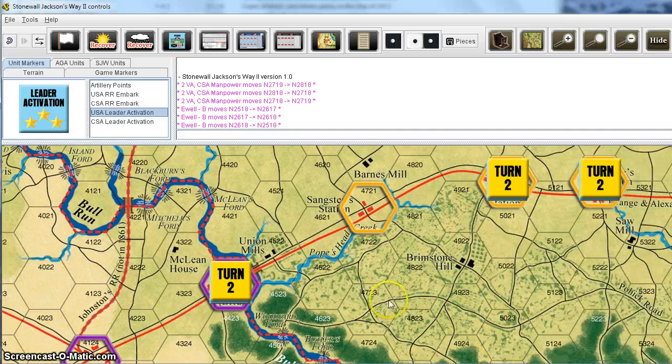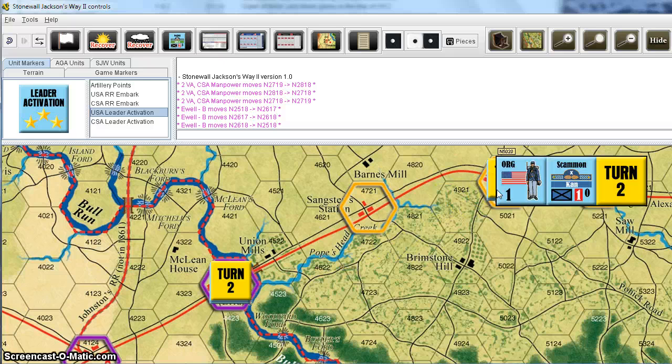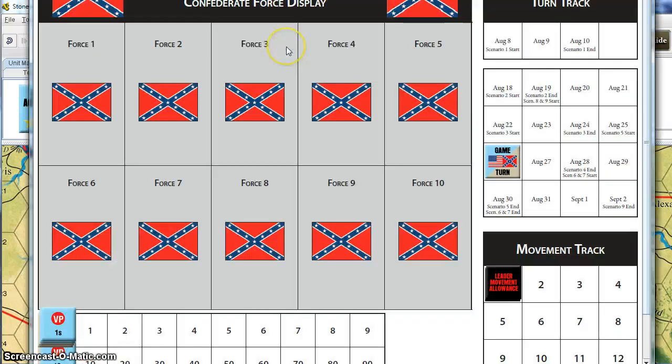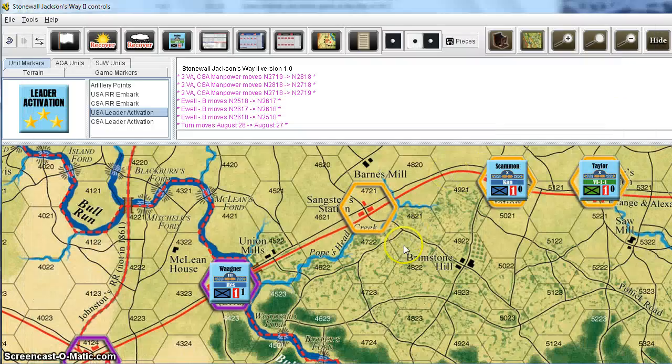Some scenarios, such as this one, have units that can't move at the start of the game. They've got turn markers on them that show you what turn they can move. The easiest way to handle that is to go over to the turn track and advance the game turn marker to turn 2, and come back — now those markers have been cleared off. As long as those markers are on the unit, they will not recover, so it's important to keep them stacked with their units until it's time for them to activate. The turn marker will do that automatically for you.